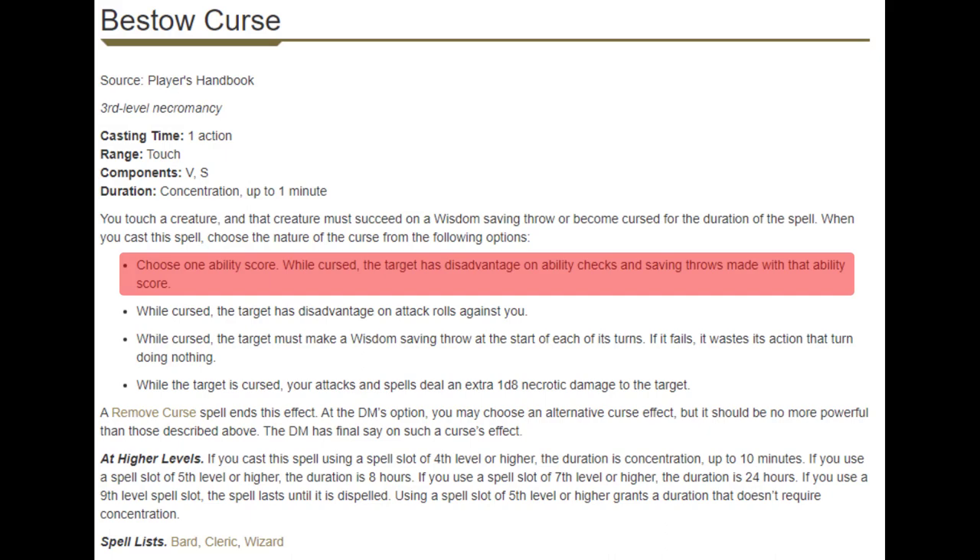Bestow Curse. A couple different things that Bestow Curse does. It is a versatile spell and as I've been saying, Bards really want their versatile spells, but I'm not sure if this one's quite getting to where we need it to be. So let's kind of go through it. Our first option is that we can give disadvantage on ability throws and saving checks revolving around one ability score.